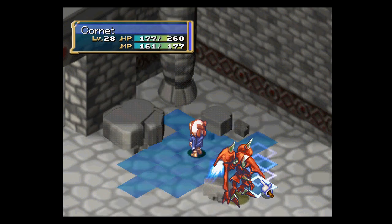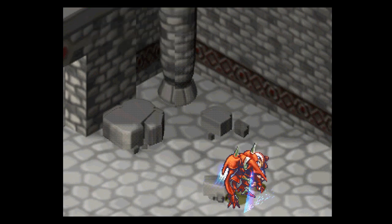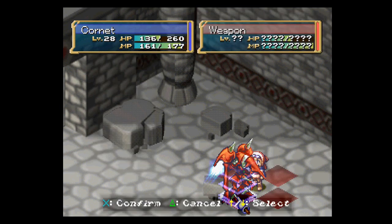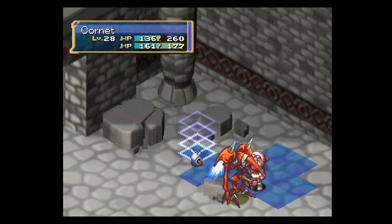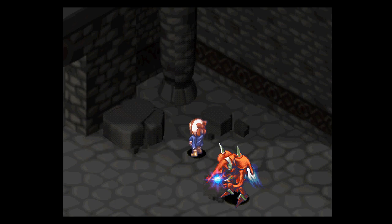Just get those guys killed off so I don't need to do anything else. Basically: get up to the guy, hit him, then wait for the next round, hit him again, then back off. I don't even know if the weapon can move at all — I don't think I've ever seen it move. Maybe it has like a move stat of 1.